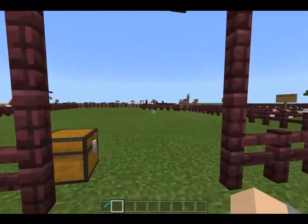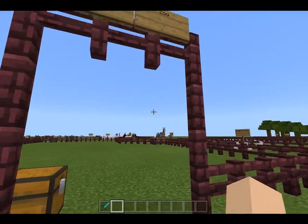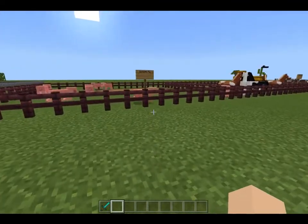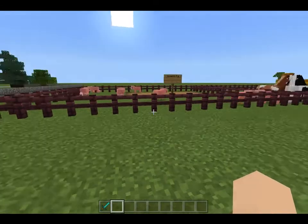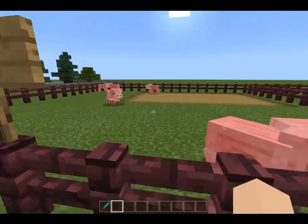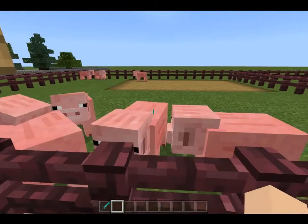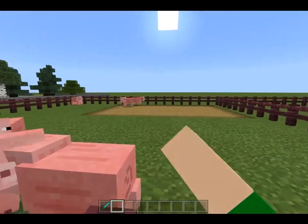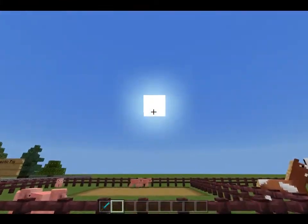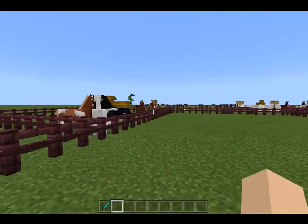Over here we got the petting zoo. It's kind of funny that I put petting zoo, because you can't actually pet anything in here — but it's kind of like basic farm animals, which is why I put that. And here we got the domestic pigs; they even got a bit of mud to cool themselves off in the hot sun.